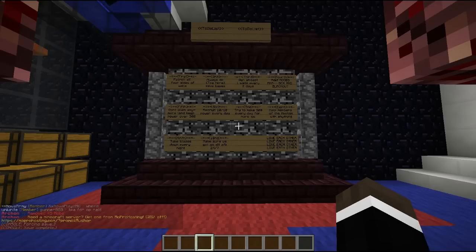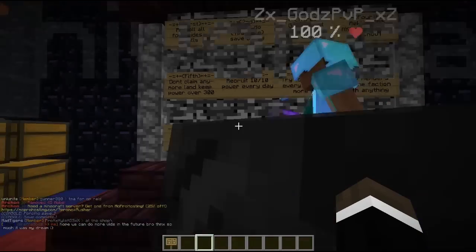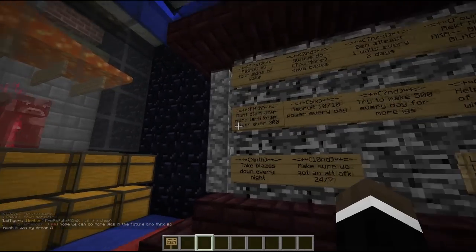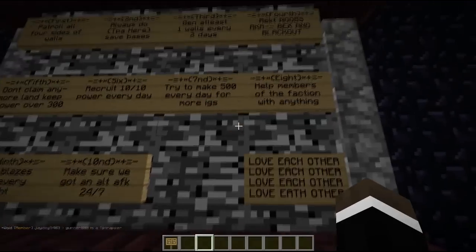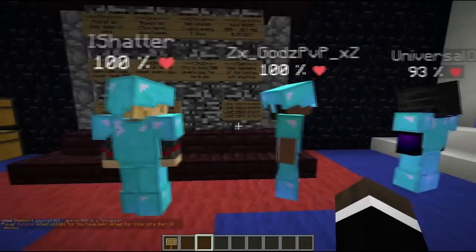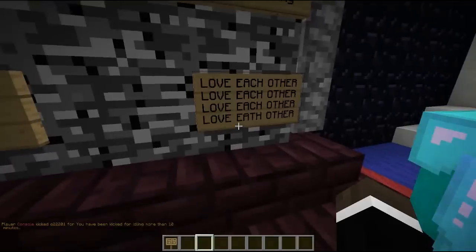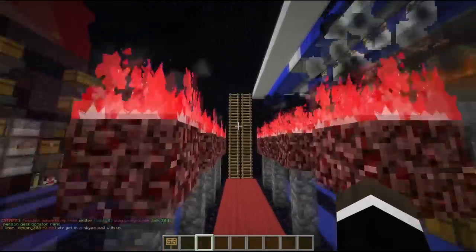This leads to their bedrock board of rules — a sign of organization, and the bedrock is a sign of richness and wealth. They've got 10 different rules such as: make sure there's an alt AFK at all times, take blazes down, check the walls, try to make a lot of money, and love each other. Love is the most important thing apparently — according to these guys.